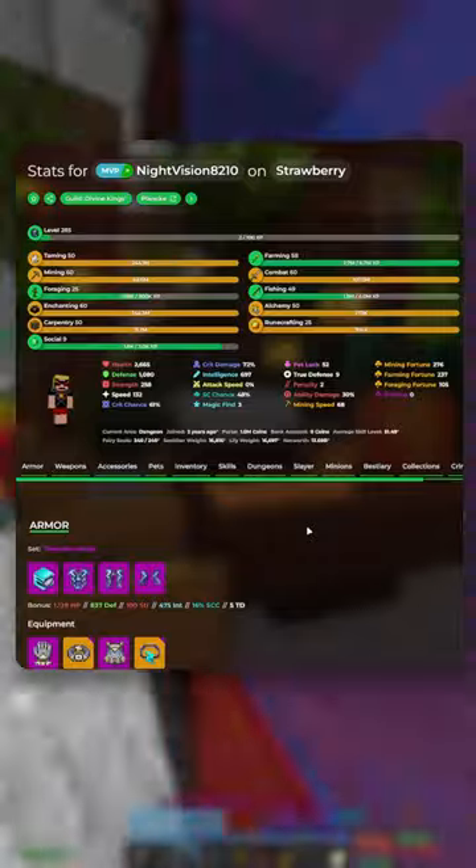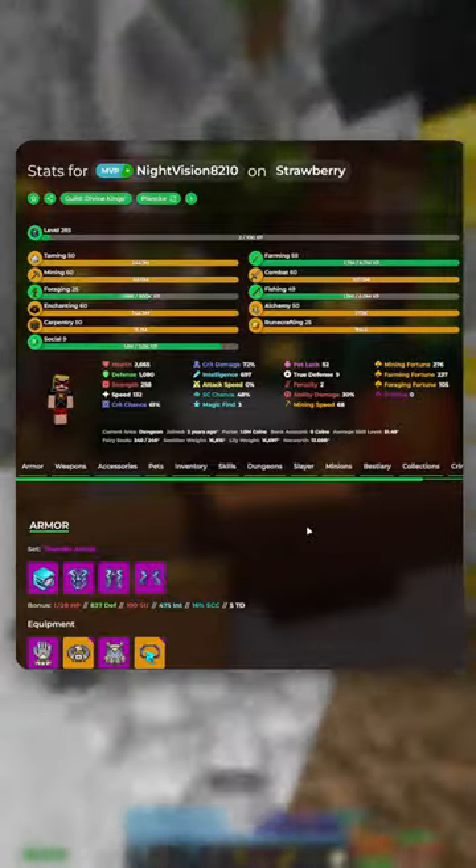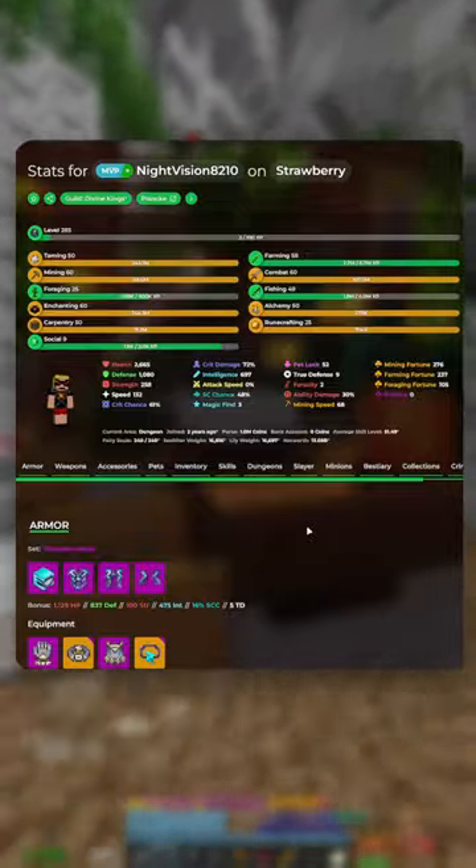So overall, I rate your profile as a solid 8.5 out of 10. You have pretty much maxed out everything, but there's definitely a few easy things you can do to get yourself at least 3 or 4 more Scabic levels.